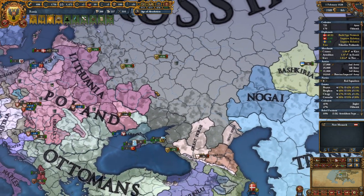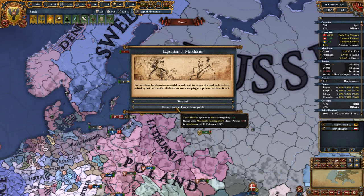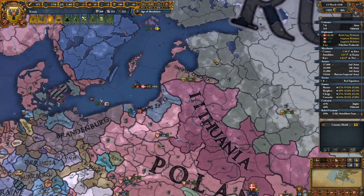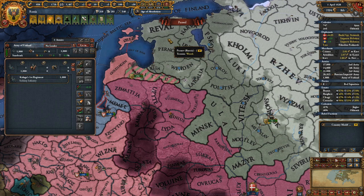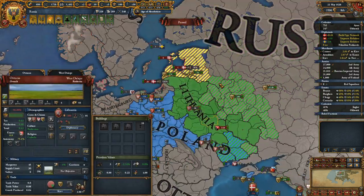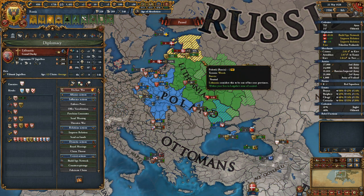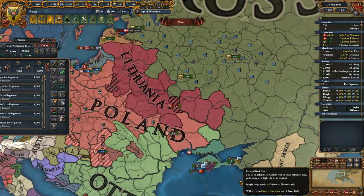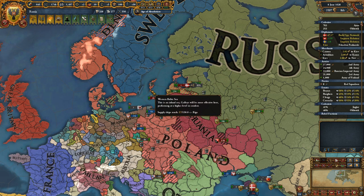I'm still not worried about the Danes being able to do anything. We don't care what the Golden Horde thinks about our merchants — we'll do whatever we want. We've taken one province, let's take another. Sending a single infantry division up to Reval. And this would be the time to actually attack Lithuania as well. They only have 8,000 men because Poland is in our war — they cannot fight against us.